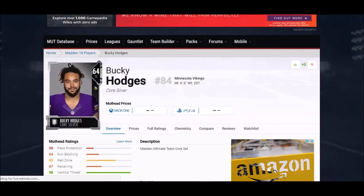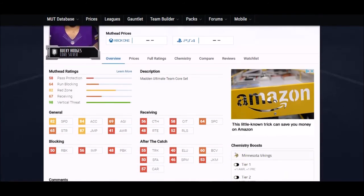Here's a name not a lot of people know — Bucky Hodges. He's a rookie, six foot six, and he's got some of the highest stats in a couple areas: one of the highest jumps, and 82 speed as far as tight ends go. Good acceleration too. His change of direction isn't great and his catching stats aren't great either, but he's definitely somebody worth checking out.